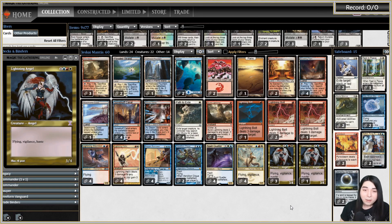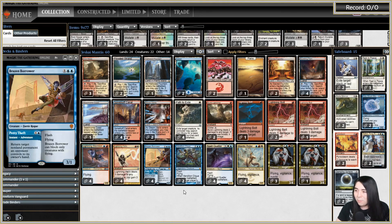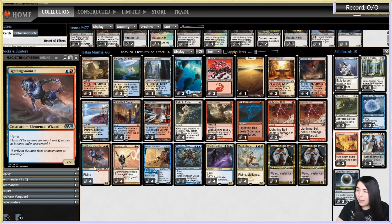We are live here on Twitch. Got our deck freshly rented out courtesy of Mana Traders. This is Jeskai Lightning Angel. Mantis Rider and Lightning Angel are our main win conditions — the haste, flying, vigilance creatures. Spell Queller is there for support as well as Brazen Borrower, which can also act as hand disruption — you can stop on the opponent's draw step and fix their hand so their biggest threat is not there. And of course Lightning Stormkin is our two-drop haste flyer.